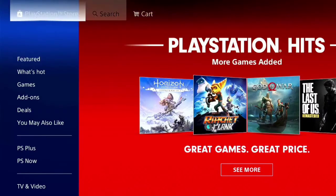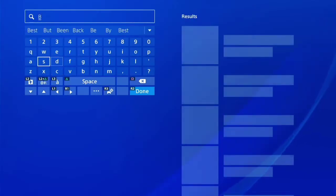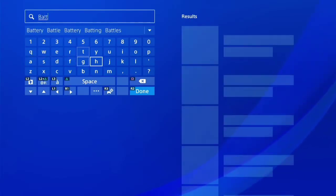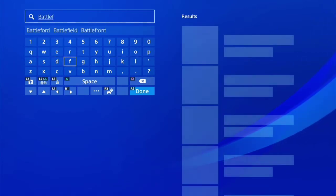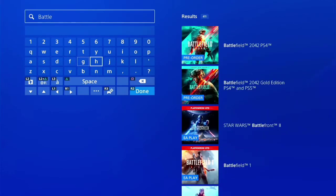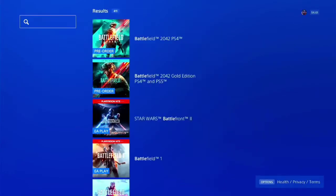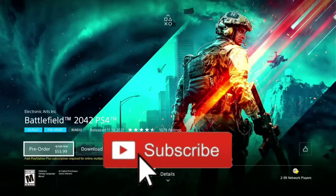Now you go to search — press triangle to go to search — and type in the keywords 'Battlefield.' A search result should appear on the right hand side. Go to the Battlefield icon on the right and click on it. Now go to 'Download Trial.'